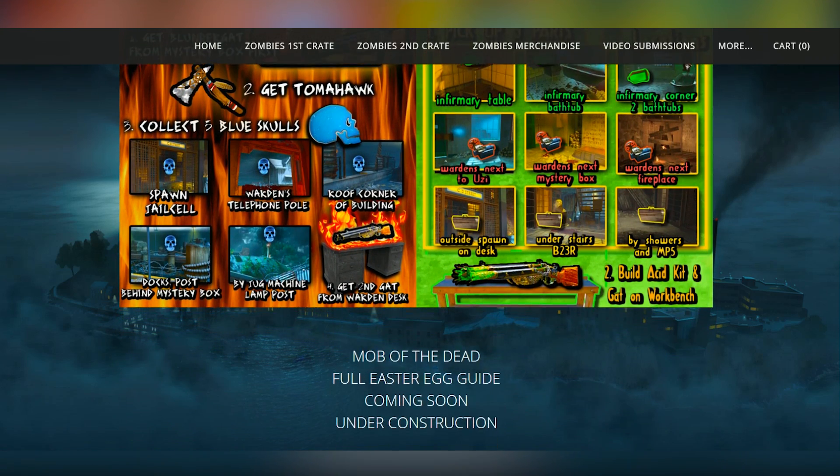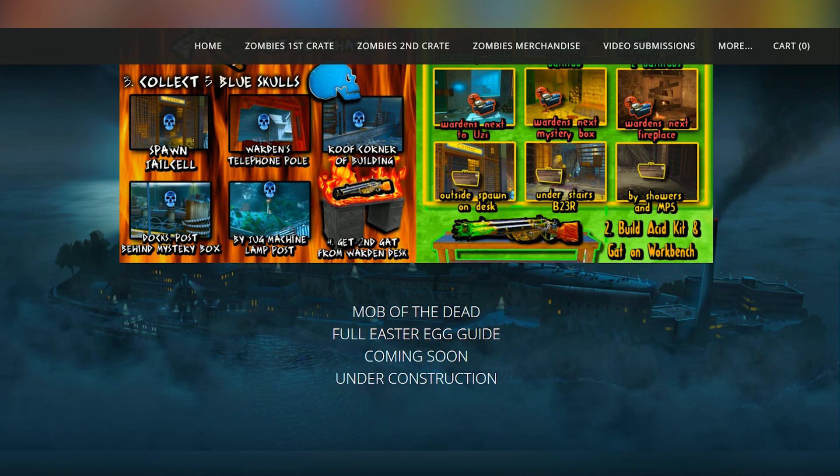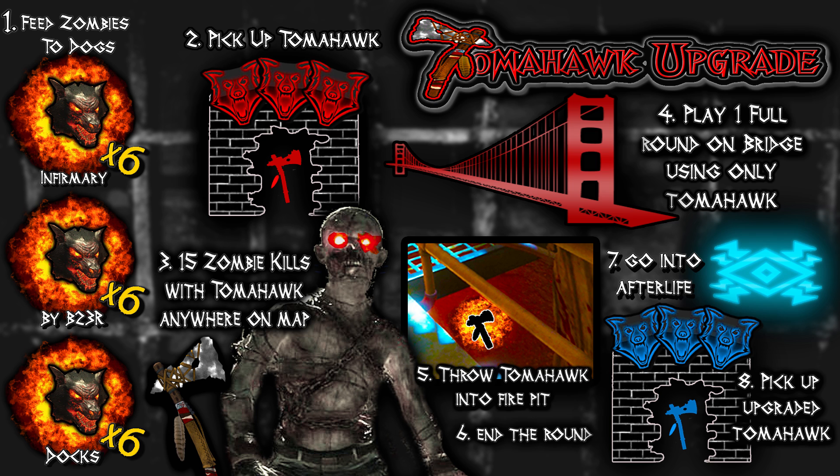I'm also going to have this linked on the website. The website will be down in the description — it's glitchingqueen.com — and these graphics that you see here will be there as well. They're just quick guides for all of these Easter eggs.